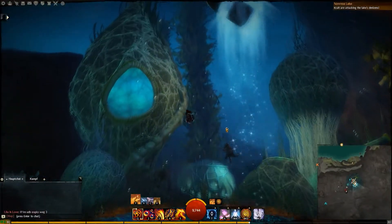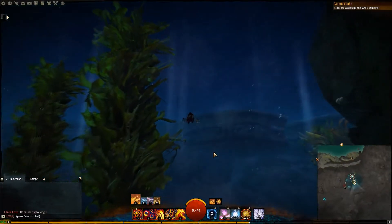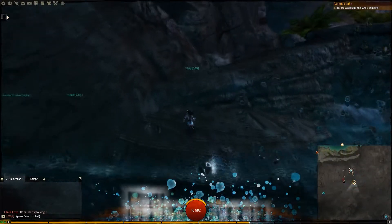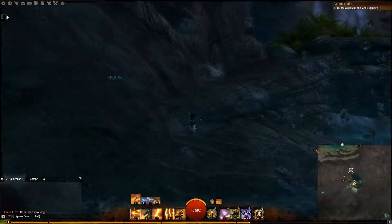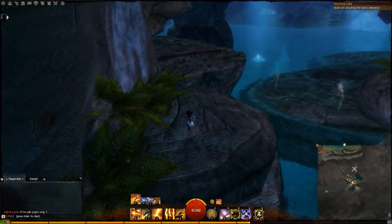As this waypoint can be contested, you might have to start from the Coil Waypoint and swim through the water into the Malagans Grotto. Inside the Grotto, you want to jump out of the water at the southern wall and follow the path to a separate cave with Griggans in it.